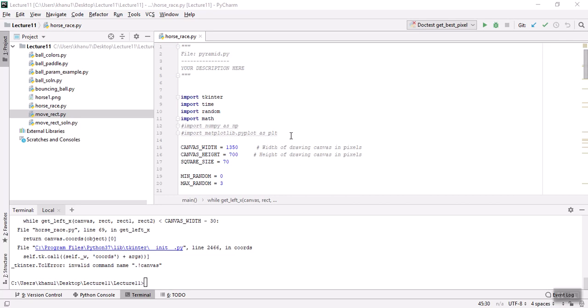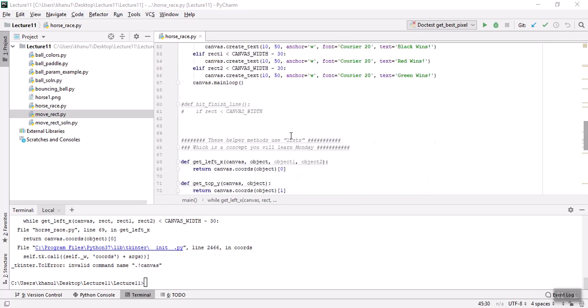Hello everyone. This is a horse race game where there are three different rectangles that represent a horse, and they race. When the first one finishes, it tells you who won. Let me get that up and running.